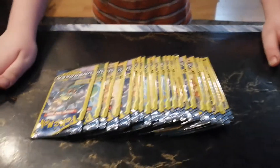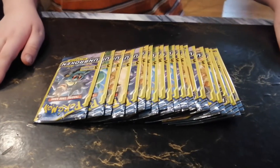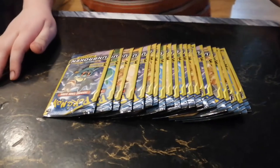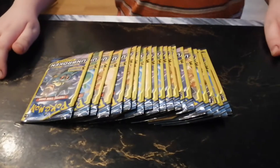Welcome back to Canadian Chums This and That. We got the young lad Jack here. We just went to the Dollar Tree and got some Unbroken Bonds Sun and Moon Pokemon cards. We got 20 packs.